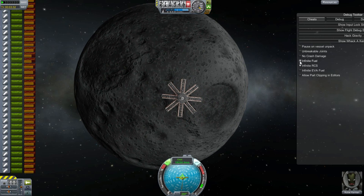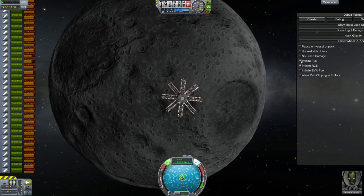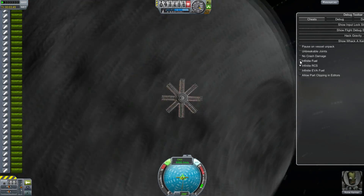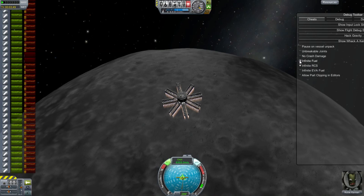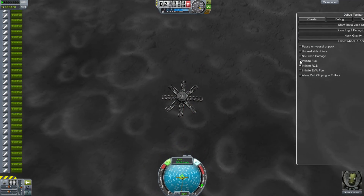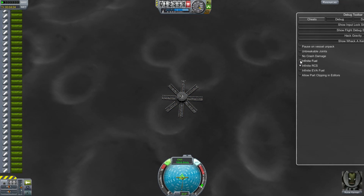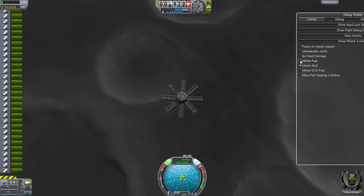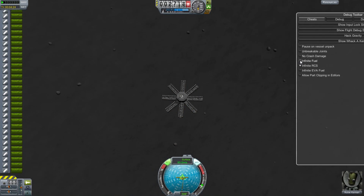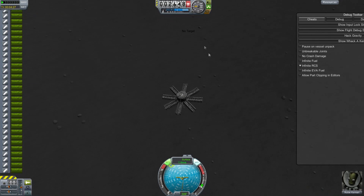It's 400 kilometers out, still moving at 20 kilometers per second. It is decelerating, but it's barely there. At 10 kilometers per second, we're 100 kilometers out. I pause the thrust for a moment so I can save it, but it turns out I don't need to save it after all. Just clicking this on and off as little as possible, trying to kill the velocity.